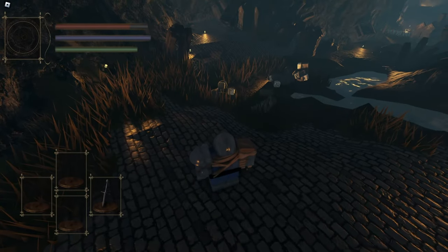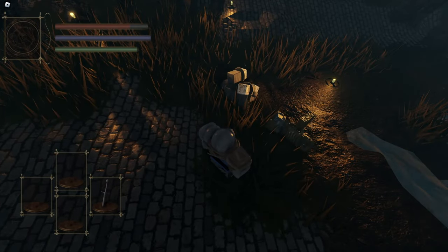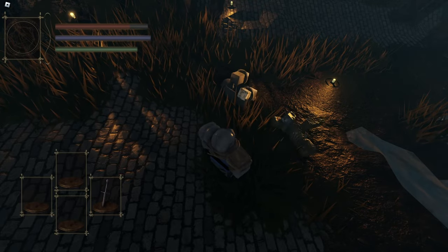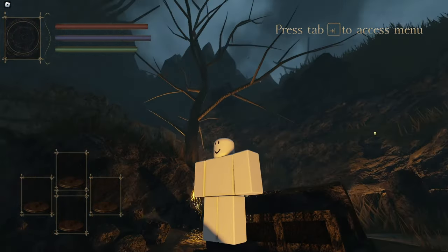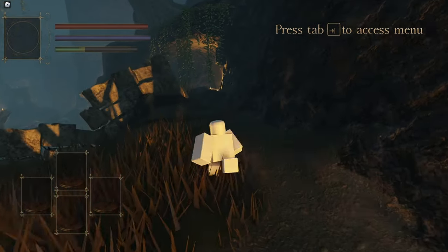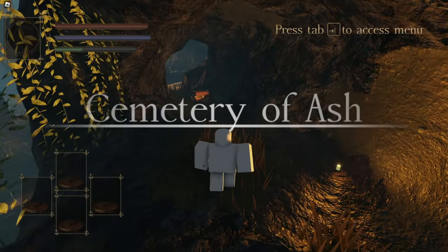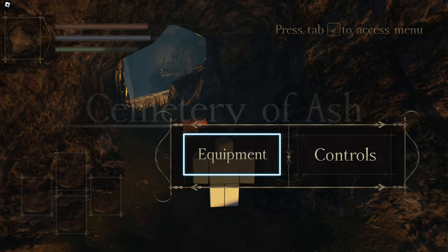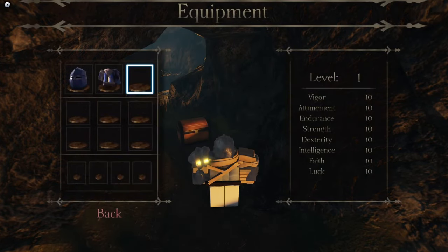Everything up to this point has been the exact same, so we're actually going to go ahead to Future Me, where I look at the new revamped area of Cemetery of Ash. They have definitely revamped the entire map, for sure. I'm just going to speed run this — you can explore the rest of the map yourself, but I'm just going to get all the necessary things I want out of this. They did change that, that's pretty nice. Let's put on our armor so I don't look strangely naked.